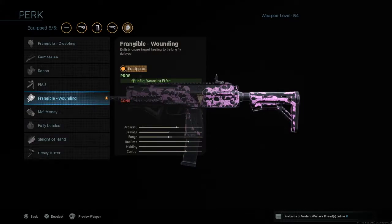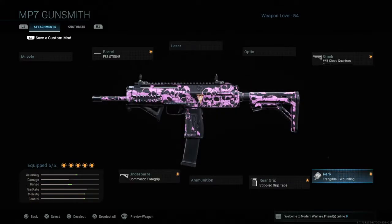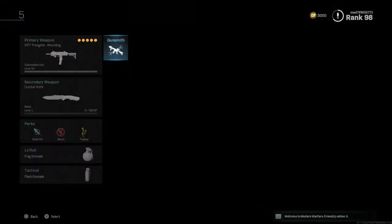For the perk we have Frangible Wounding. The Disabling one is pretty good as well, but I have Wounding because it briefly delays the opponent healing, which is going to come in so handy when you're rushing around with this gun. If I wasn't going for this I would probably go Frangible Disabling or Sleight of Hand to reload quicker, but I'd definitely opt for Frangible Wounding.